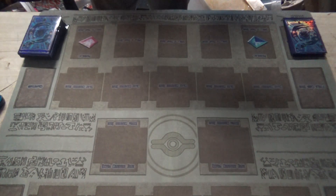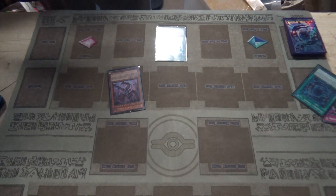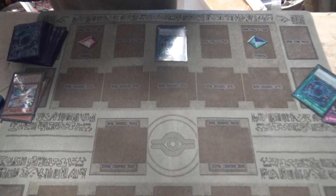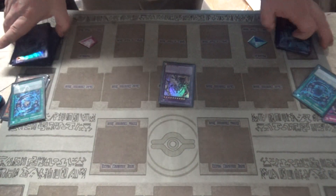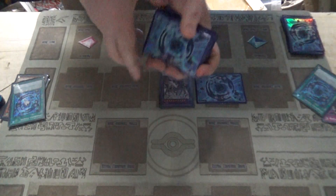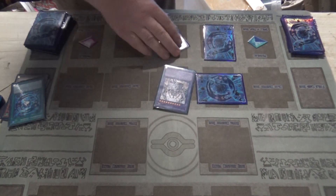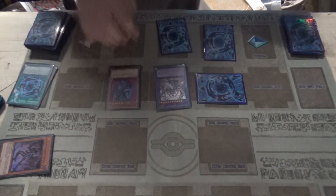My draw. Since he controls a monster from the Extra Zone, I can do this — I'll place Instant Fusion. I'll fuse my Necrum with my Windy to fusion summon my Shigenaga. Windy's effect goes off — I get to add a Shuttle monster from my deck to my side of the field face-down in defense. I choose my Squamata. I'll set two cards myself, then remove from play my Narquim for my Malicious Fiend.